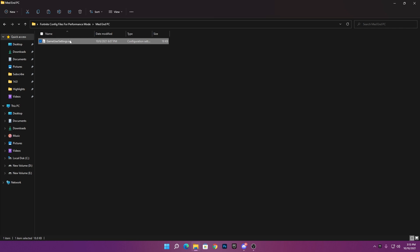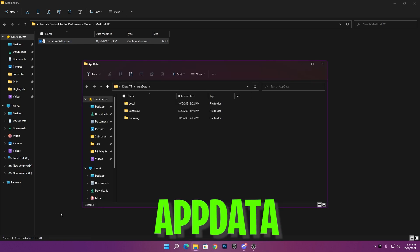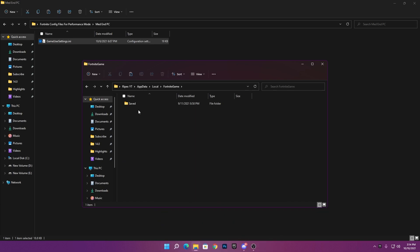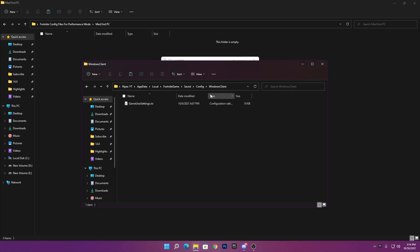Once you've selected the best config file for your PC, simply copy the file by pressing Ctrl+C. Then press the Windows key + R together to open the Run dialog. Type %appdata% and press Enter. Navigate to the Local section, then find the folder named Fortnite, then go to Saved, Config, WindowsClient. Paste your copied file there — drag and drop it and replace the existing file at the destination.